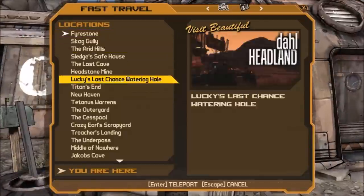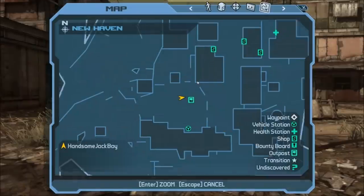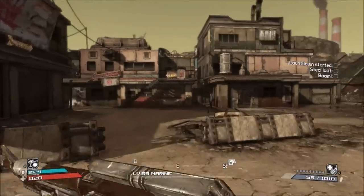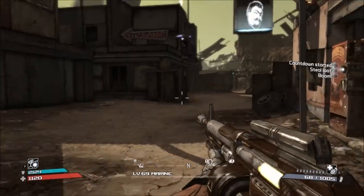Alrighty guys, so the first obvious thing you want to do is head on over to New Haven, either by fast traveling there, going from zone to zone, however you like. Once you're there, take a look at the map. If you've been to New Haven before, you should know there is a standard weapon vending machine located right in front of Marcus's, but there is also a vending machine icon on the map in the building in front of Marcus's.